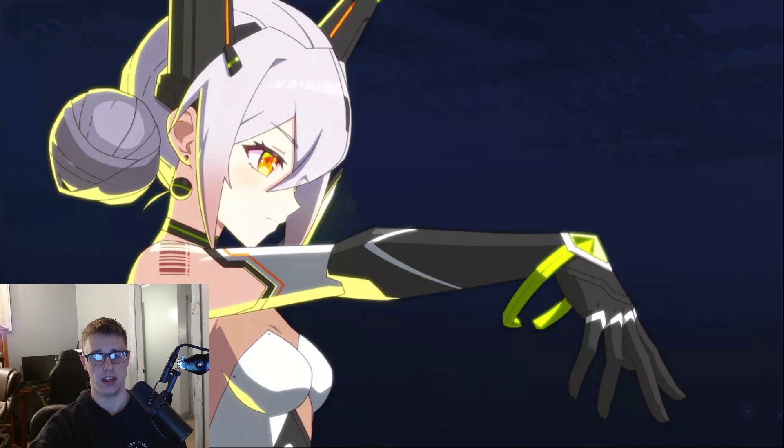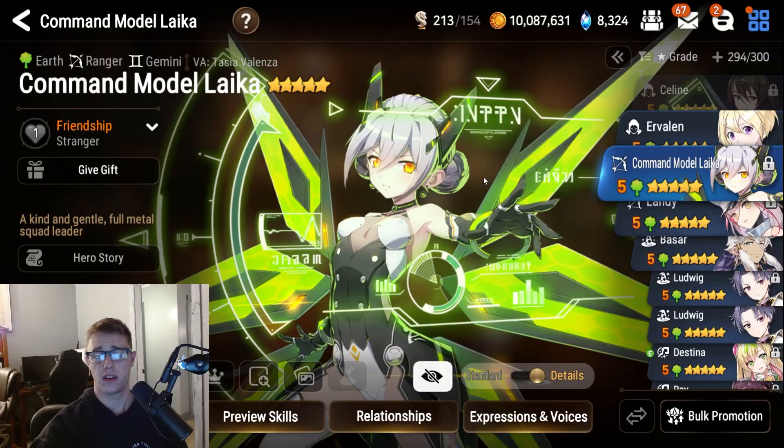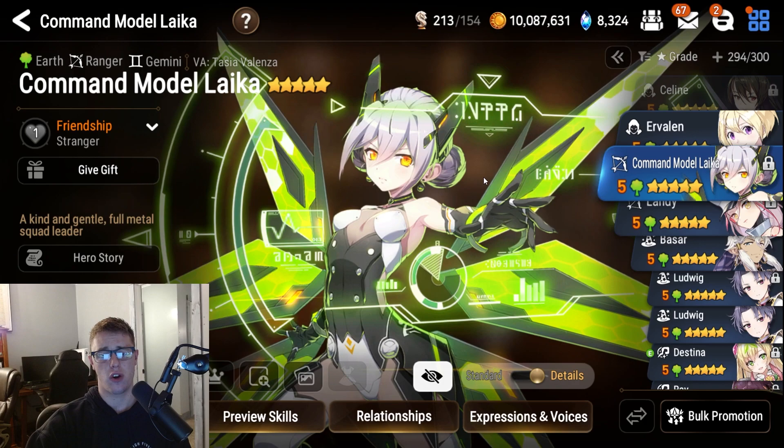Her skill 3 — the reason you want her to be fast — attacks all enemies with a 75-100% chance to decrease their speed for 2 turns. This also has a chance to sleep them for 1 turn. As for her exclusive equipment, I would recommend the skill 3 sleep one.